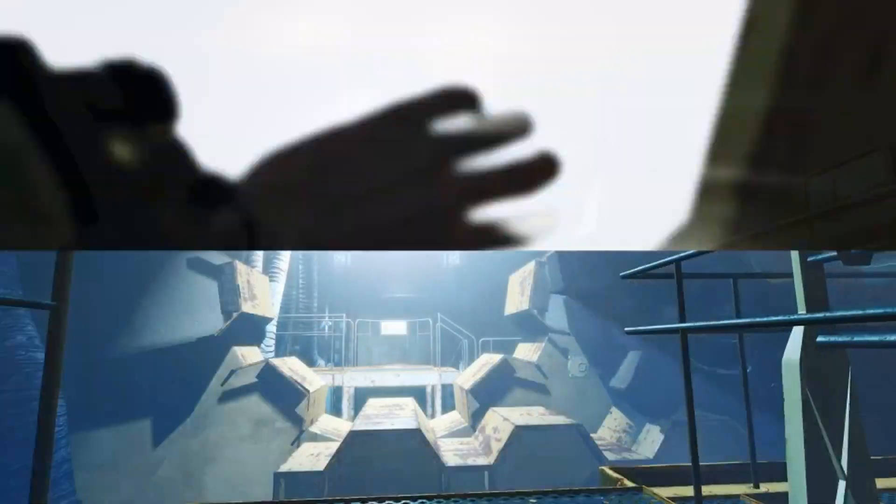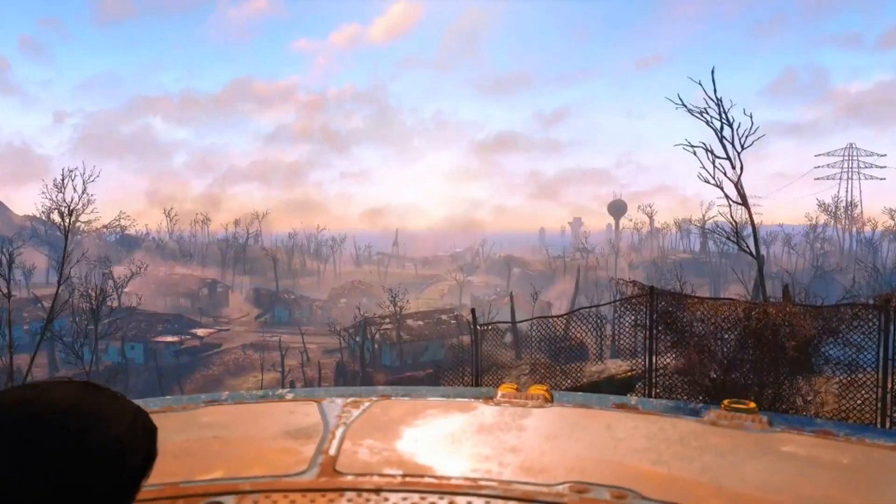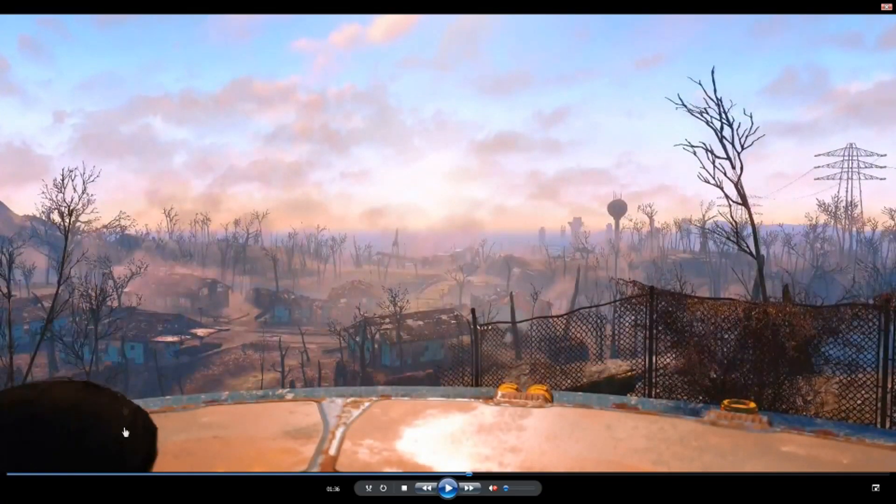We can just see the vault door opening, and we can see that the protagonist — this is our protagonist right here, right down in the corner — comes out through the roof, which is quite an interesting place for a vault door. It opens up into a scene and we can see Boston in the background. That is the city — Boston. I will show you a couple of monuments later on that prove that, and we can also see a kind of Springvale look in front of us as well.